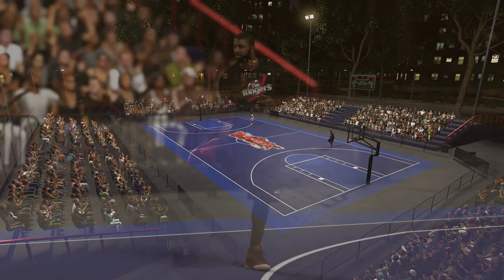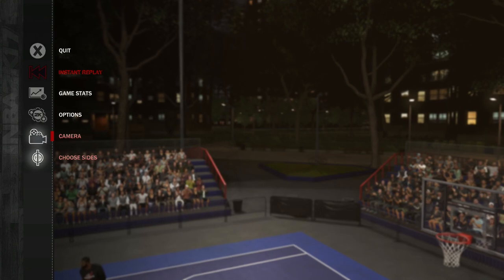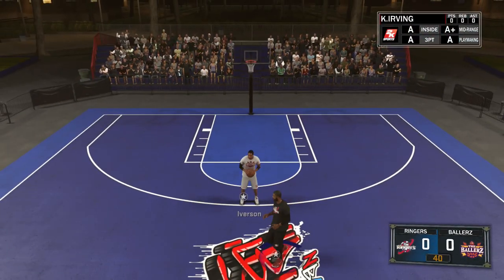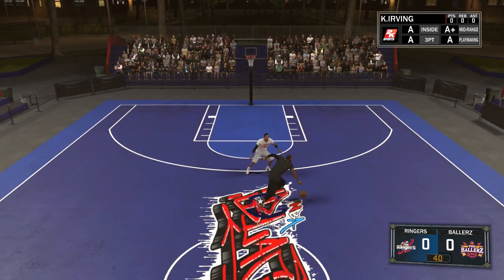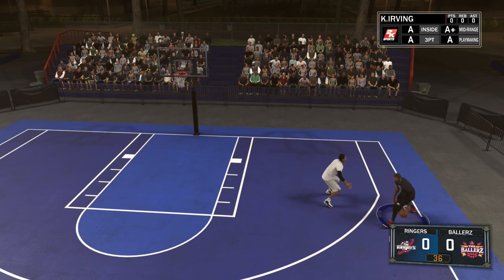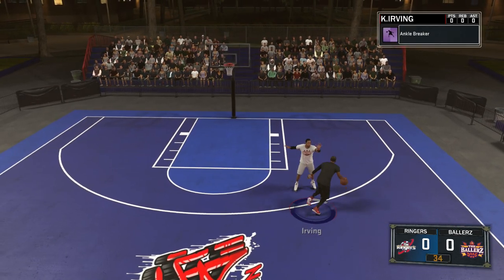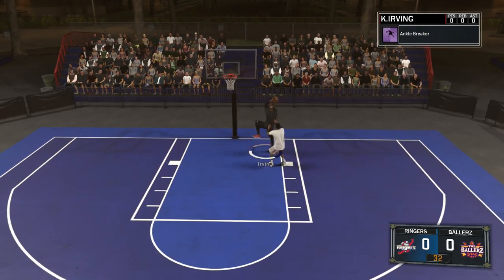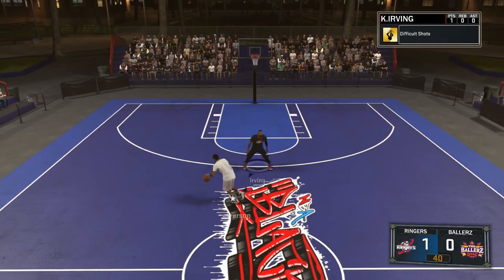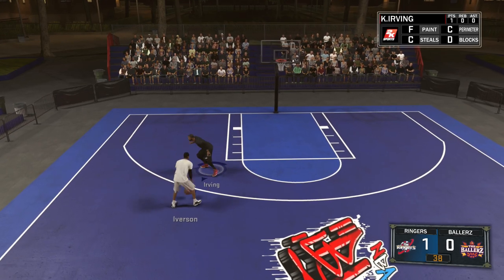We got to play on Hall of Fame difficulty — can't play if it ain't on Hall of Fame. Kyrie Irving starts with the ball. Let's see what kind of dribble moves he has and if he can get around Iverson. There we go — nice dribble move right there and a nice easy layup. We got his ankles broke on the first play, so this might actually turn out not too bad.